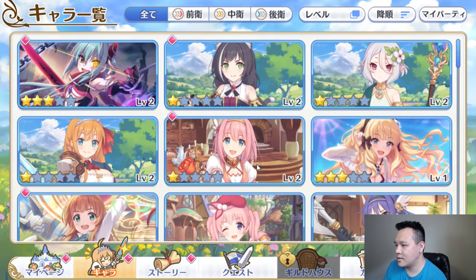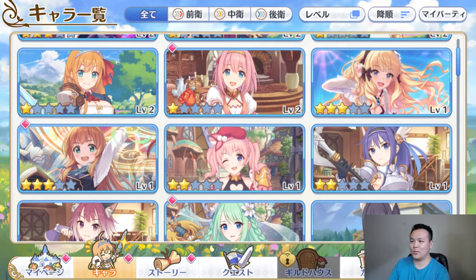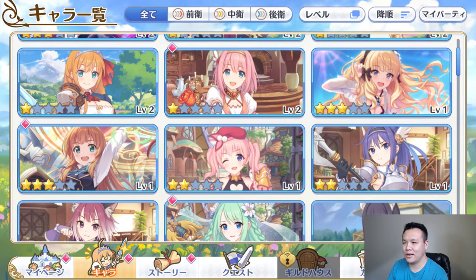That is pretty much it - that's the reroll guide. If you're not happy with the account, just close it, start from step one again, go back to DMM, make a new account, and repeat the process. Thank you for watching and I hope you enjoy. Take care.